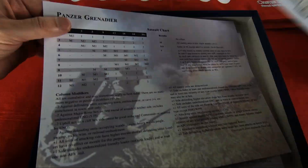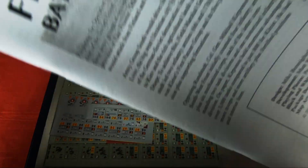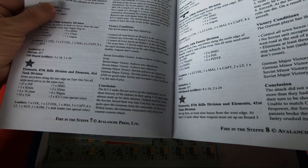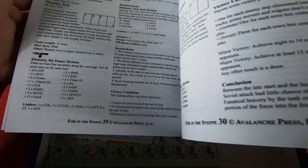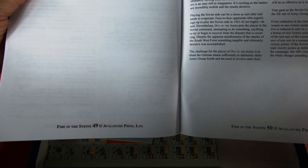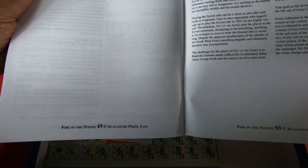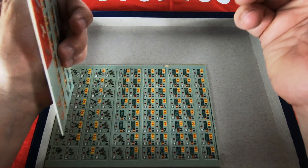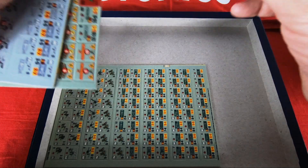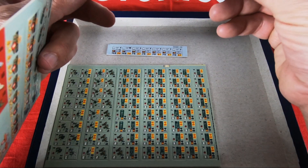There are some player aids: a turn record, assault chart, anti-tank fire table, and turn effect chart. Then we have the booklet containing the 42 scenarios — as usual, black and white, no colors. That's a shame, but the possibility to play a long solitaire campaign game is interesting. There are also additional counters, though it's unclear why they aren't included in a single counter sheet.